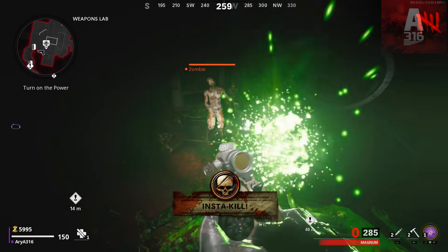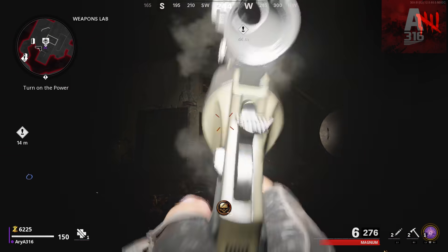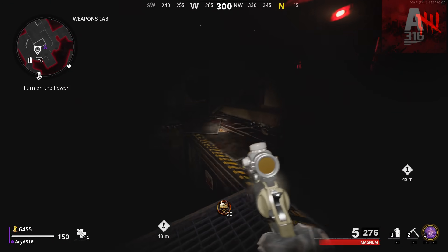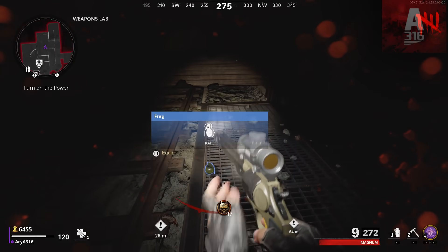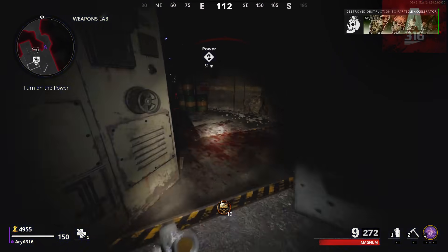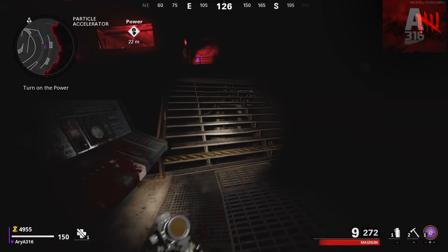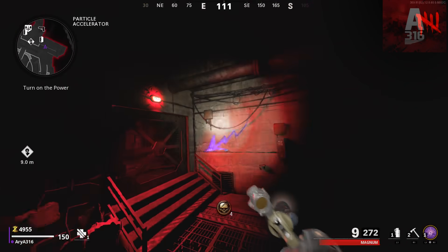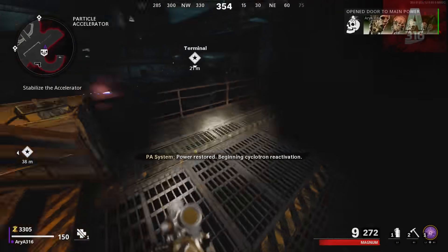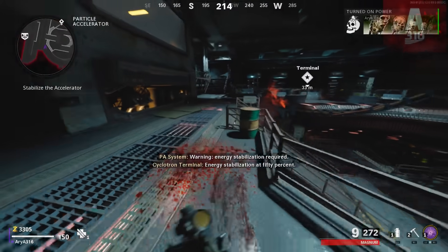Basically, if you were a somewhat decent Zombies player, you could easily maximize your points and get completely set up before round 10. After that, points became sort of meaningless. With the old point system, your mindset was to get a weak weapon like an SMG in the early rounds and get as many hit markers as possible before killing the zombies. You weren't looking for a powerful weapon — quite the opposite.